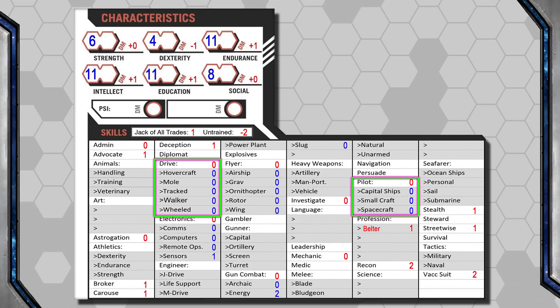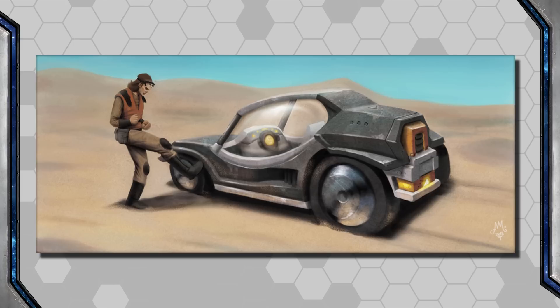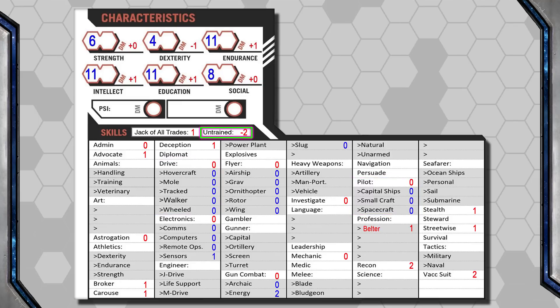Some simple tasks still require that a character have basic training in them — meaning they've got a zero in that skill — in order to do that as a mundane task. For example, driving a car or piloting a ship under normal circumstances is mundane, providing you know how to drive or pilot. For those simple tasks requiring basic training, I'd require a roll if the character lacks the skill altogether, which also means they'll be subjected to the untrained skill penalty.